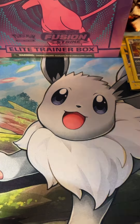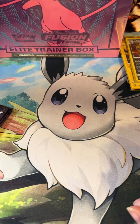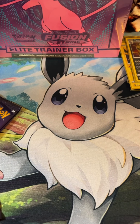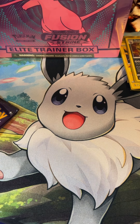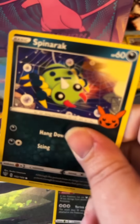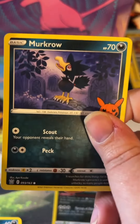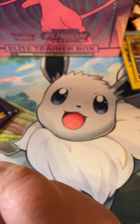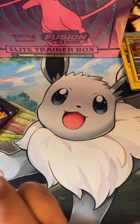All right, we'll go ahead and open these three Trick or Trade packs. We got a Darkrai holo, a Spinarak, and a Murkrow. Go ahead and sleeve up Darkrai. For this set there's only three cards in here, so these go pretty quick.